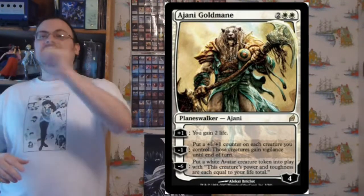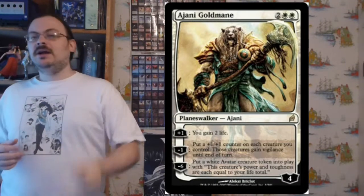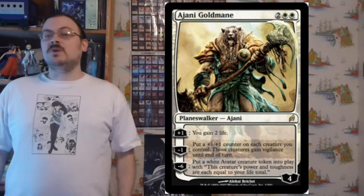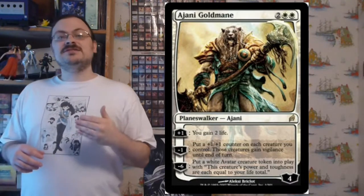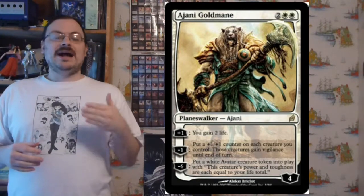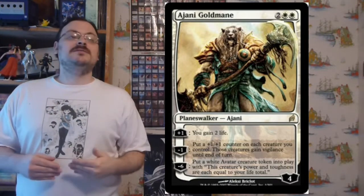Ajani Goldmane has a tick up of +1 where you gain two life, a tick down of -1 where all creatures you control get a +1/+1 counter, and an ultimate of -6 where you get a white avatar creature token with power and toughness equal to your life total.